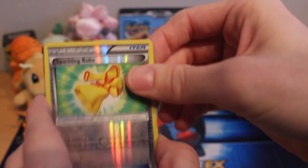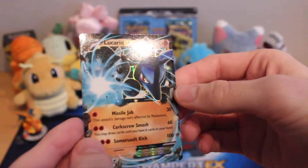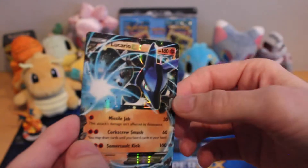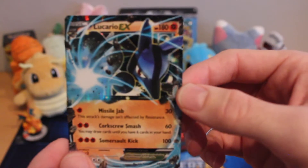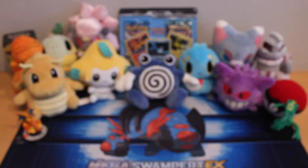And our rare is... Oh! Oh my gosh! That is nice. That is so cool looking — Lucario EX! Oh man. Let's get a shot of that. That is a cool looking card. You're up Miranda, trying to beat that.